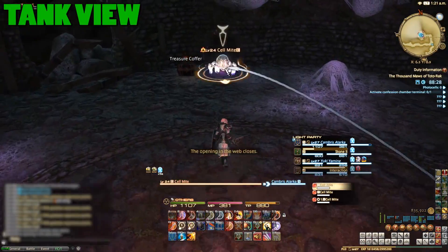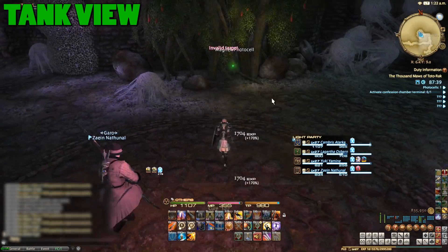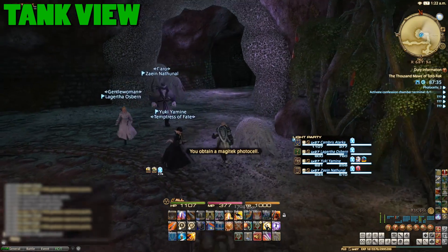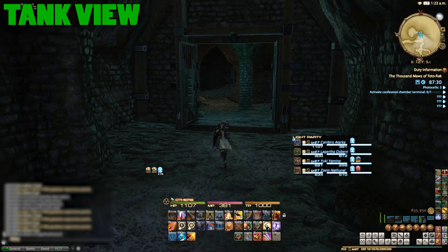Once you go past this webway some mobs will spawn — clear them out. The reason to do all of this is because there's another photo cell in here, but I'll explain how this is optional later in the guide. Once you're done, head back to the initial area and continue into the dungeon.